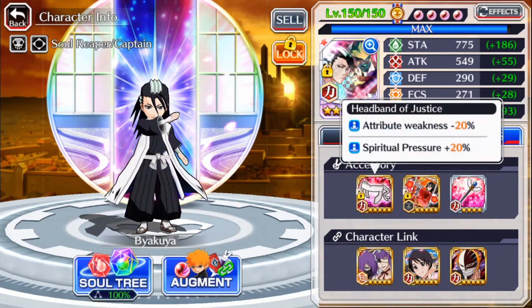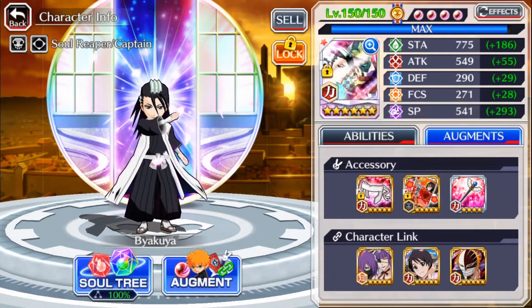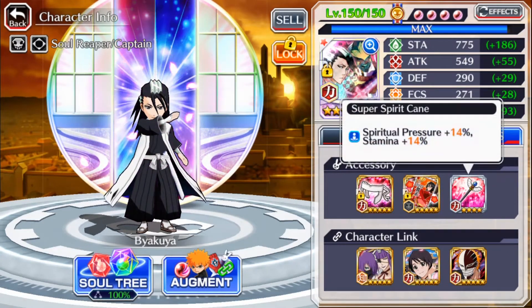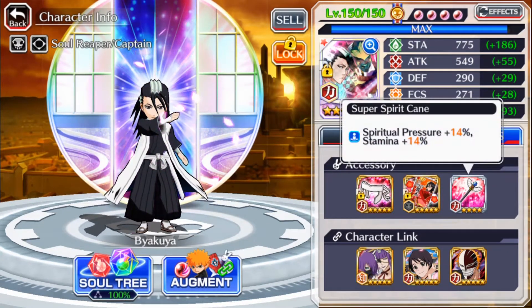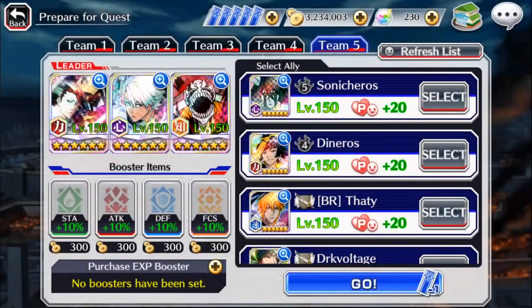Starting with the SAD build: we've got Headband of Justice with 20% SP, a 2017 New Year's card with 10% SP as its second effect, and a Super Spirit Cane, with all SAD links. We're doing the 4-star Renji Red on Expert and we'll see how he plays.